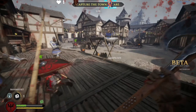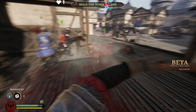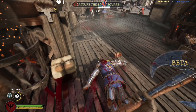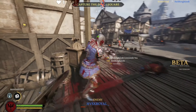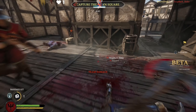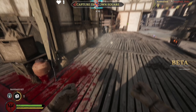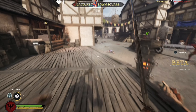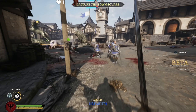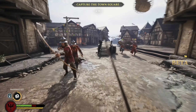Someone who knows what they're doing can take on multiple opponents — you actually see battles here that are one versus three, one versus five, and the single player survives. You have to block, parry, and manage your swings. There are drags you can do mid-swing to change the trajectory, you can feign attacks and switch attacks. It looks simple at first — just swing your sword — but there's incredible depth to the combat, and it's very rewarding when you get it right.